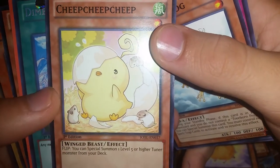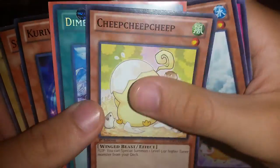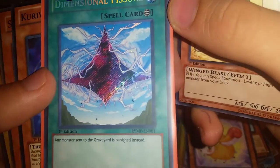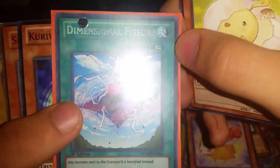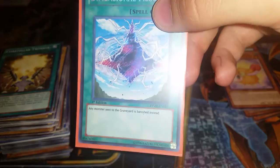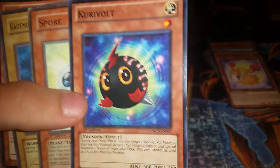Wow that's cute — look at that little mice card. Oh look at this — Dimensional Fissure! This is from a Raging Tempest Yellow Mega Pack — secret rare. Really anti-meta and a very useful card. Any monster sent to the graveyard is banished instead.